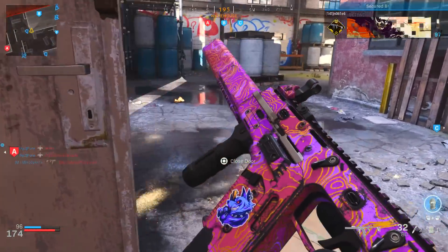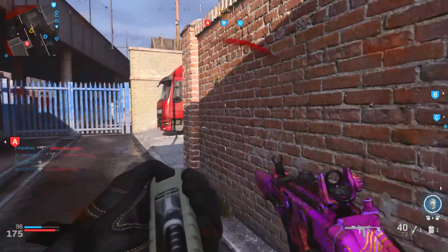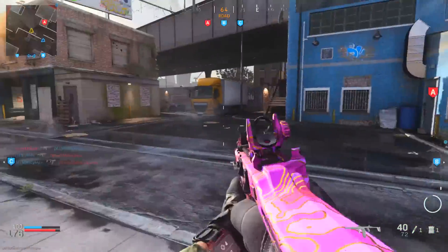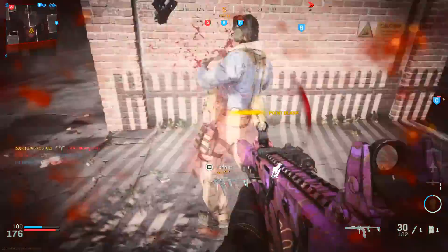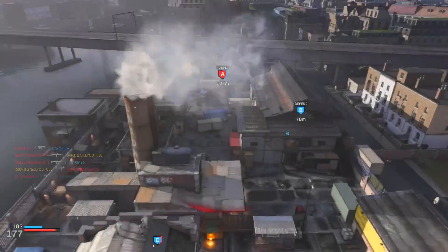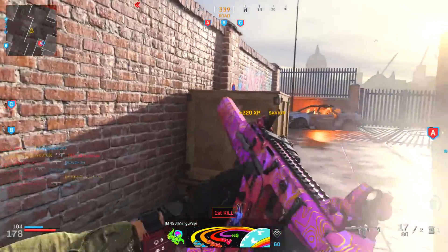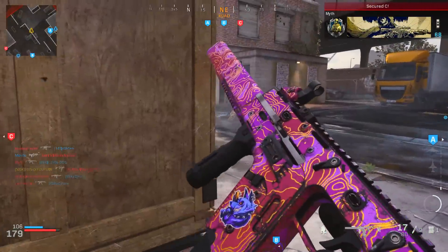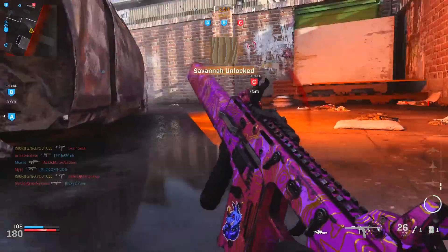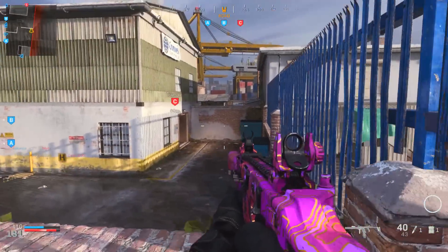The stock is the Forged Tack CQS — it only gives you ADS speed and only takes away aiming stability, which I'm fine with. The underbarrel is the Ranger Foregrip for recoil control and aiming stability, though you lose some aim walking movement speed and ADS. For the last attachment, you can run either the 40 round drum mags or the Stippled Grip Tape for ADS and sprint-to-fire speed — sprint-to-fire is really needed on this gun.